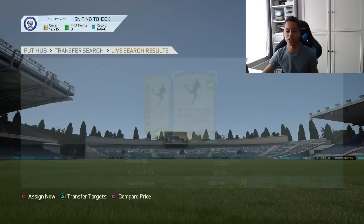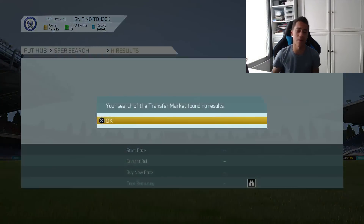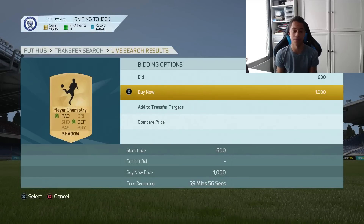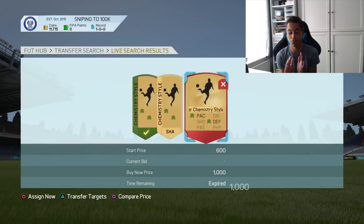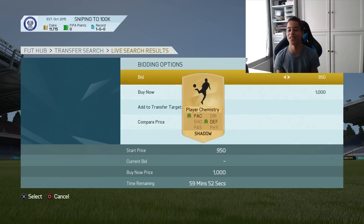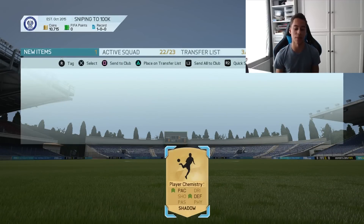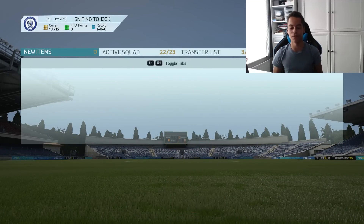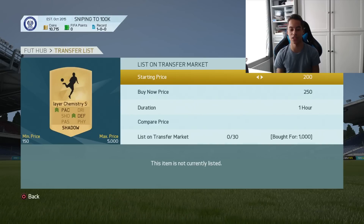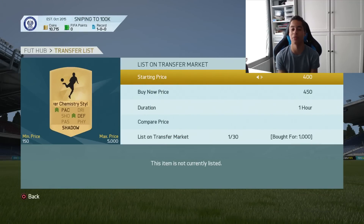We're going to do some chemistry styles. You can see we pick up a couple of shadow cards there. With the shadow cards I was making about 100-200 coins per card. They're just so easy to pick up — I don't know why no one snipes on these. Sniping with chemistry styles is super easy. So we're just sending them to the transfer list and listing all of them up, picking them up for about 1k and selling them on for 1.2k.